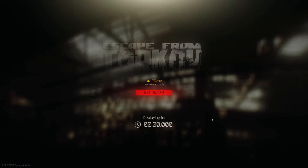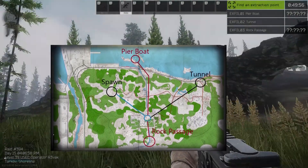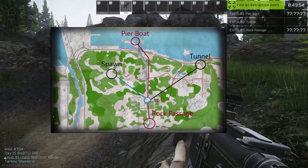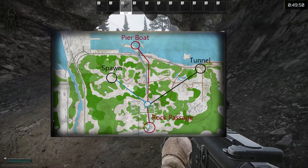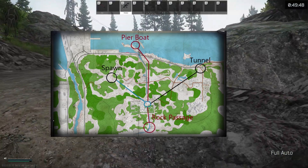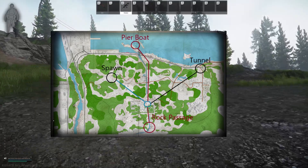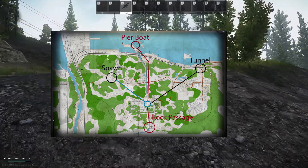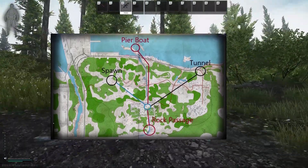As soon as you're actually in the raid you will be given a random spawn location. On screen now you can see the map: the blue line represents the location where I need to get my mission completed, the red lines are timed extracts, and the black line to tunnel is the open extract. That extract is going to be open for the entirety of the game — every map has an open extract.